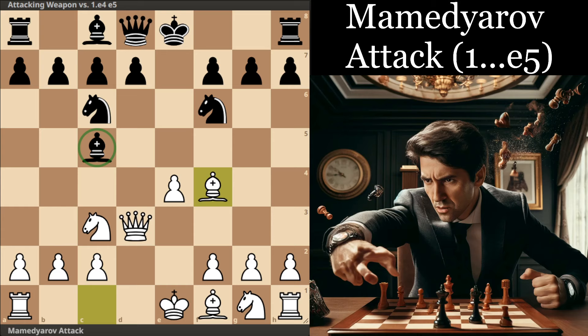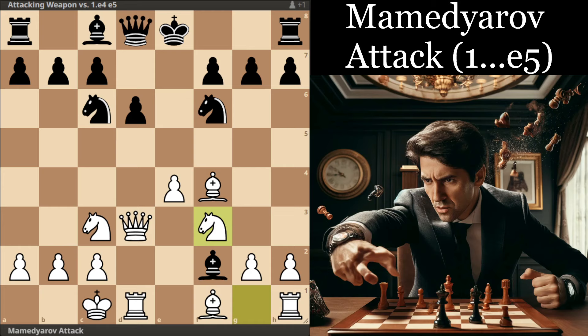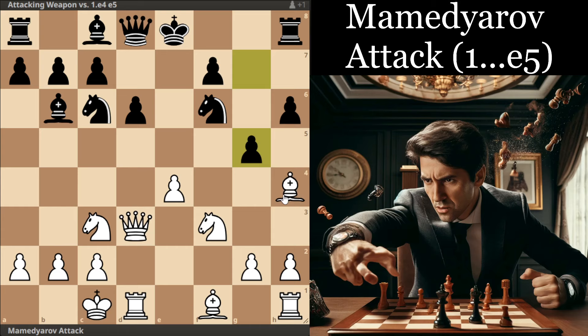Now let's look at the Bishop c5 lines, where Black is normally going to play d6 sooner or later, because otherwise the e5 move can potentially be an issue. The next move might surprise you a bit — it turns out that castling long is a very valid way to play, where we can actually sacrifice this f2 pawn. Black really should take it, because allowing White to go f3 and get the pawn to g5 gives White a pretty nice attacking setup. If Black plays Bishop b6 to safeguard the bishop, our general plan is Knight d5 to really mess up the Black structure.